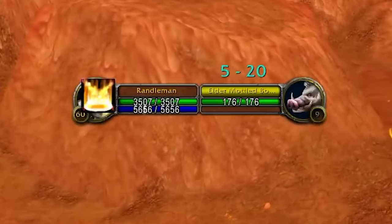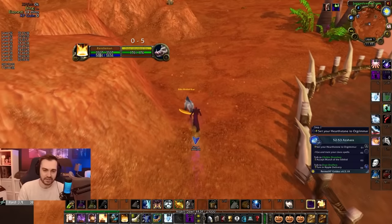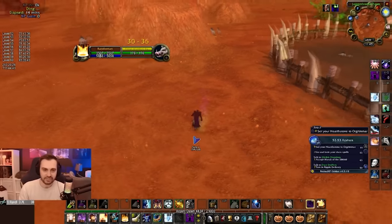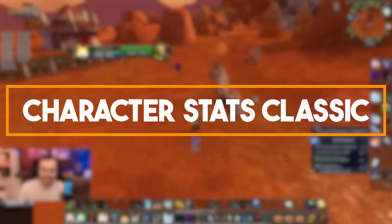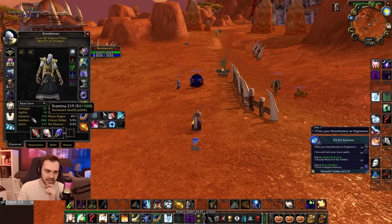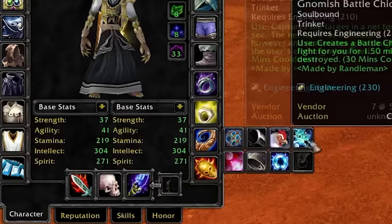The next add-on is Range Display — that's what these numbers are up here. The game estimates roughly how far away from the mob I am, so it makes it a lot easier to know exactly when I'm going to be in range.